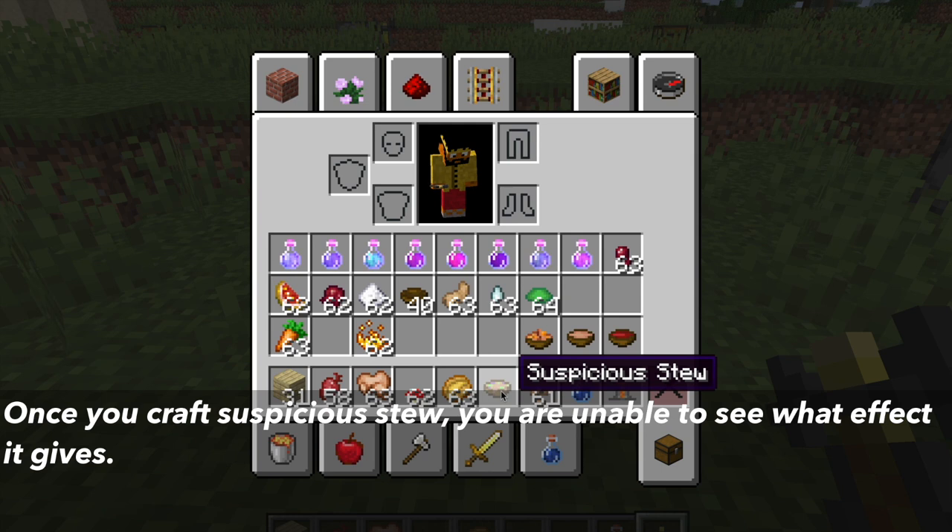Another thing about suspicious stew is once you craft it, you will be unable to see what effect the stew has.